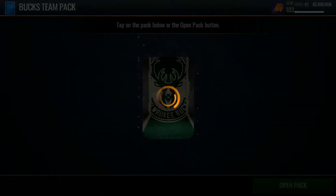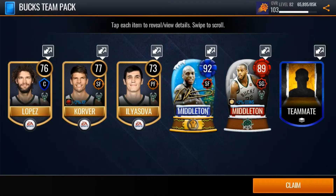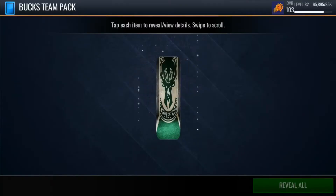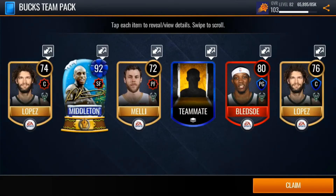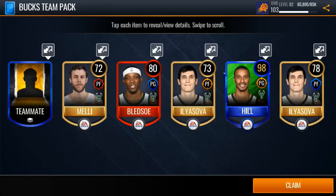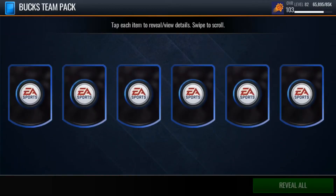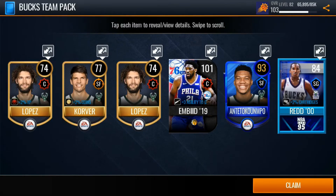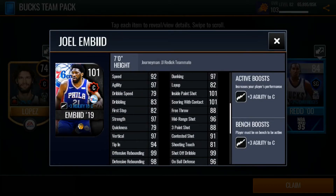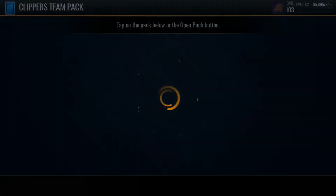We've just pulled literally all the Bucks TMA players. We actually got an 80 Ersan Ilyasova — that's kind of funny. So far we got three players, that's pretty nice. We got two Middletons — two of the same globe-looking things. Three more Bucks team packs, let's see what we can get. Another Chris Middleton, another 98 George Hill. Let's see if we can pull Giannis or something. There's that 102 Giannis point guard. Oh my gosh — we pulled 101 Embiid! No way! Okay, that's crazy. We will take that. Depending on how much he goes for, I might sell it.